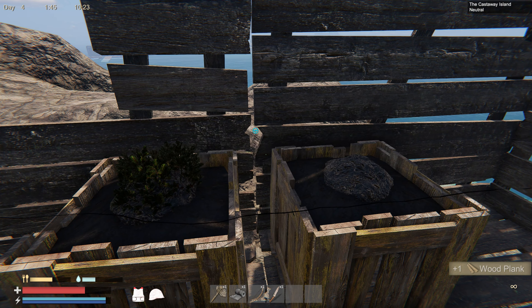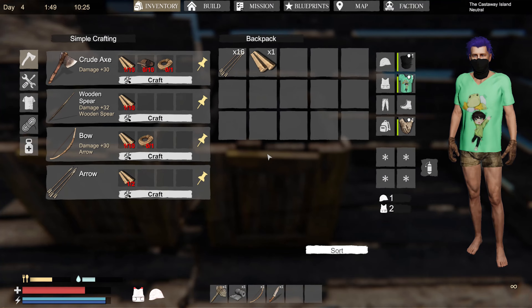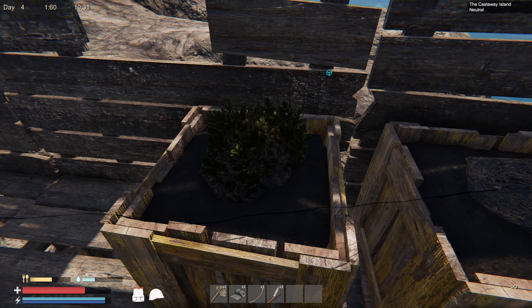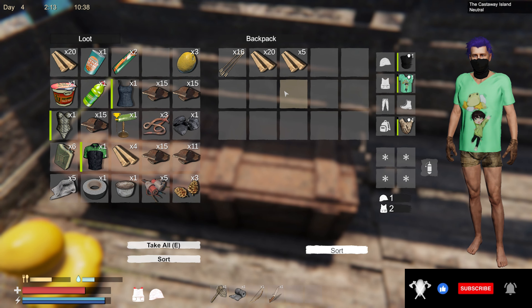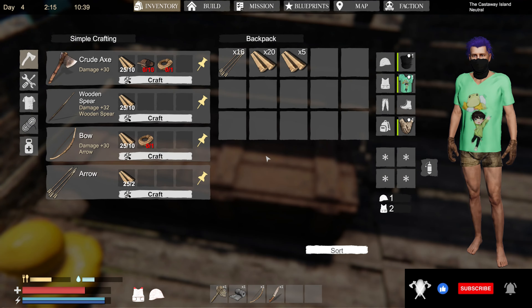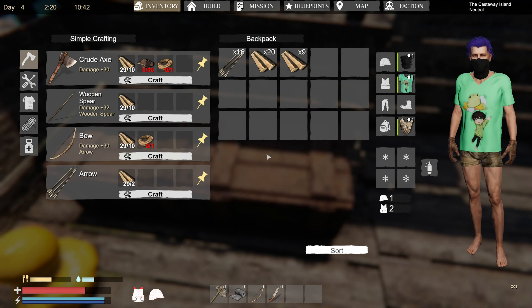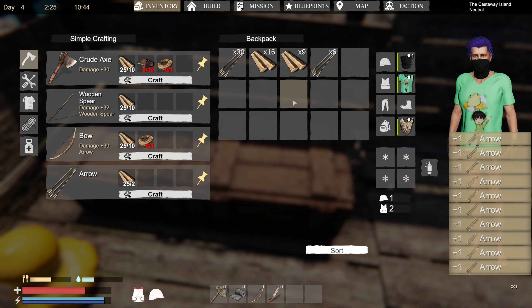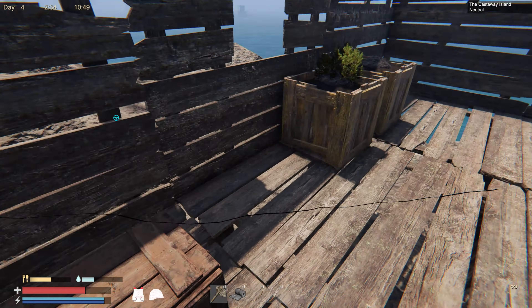We got some wood we didn't see last time. Did we plant anything in here? We do have some shrubbery right here and we don't have a lot of wood — we have 25, actually 29. Nice. I want to make some arrows first thing today. We have a lot of arrows. Should we make a spear? Yes, we should. We have a spear.